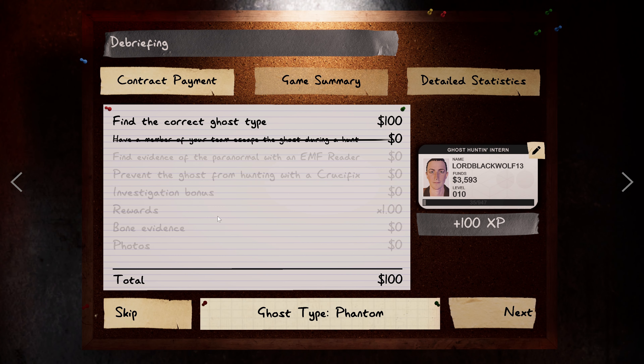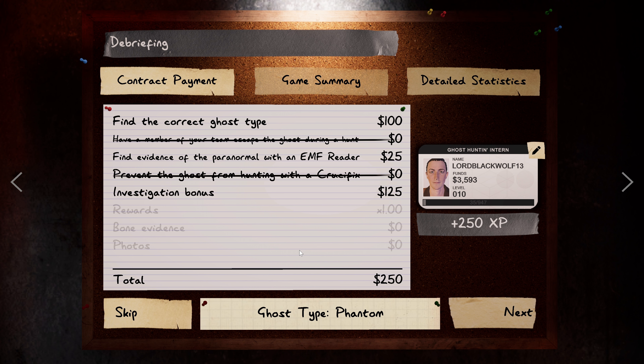Spoilers for viewers. Sorry. I had some dramatic music or something in between. It's a long loading. I prepared some jobs for you. All right — math reader evidence, bone evidence, photos 25. All right, we did well there. We identified the phantom.